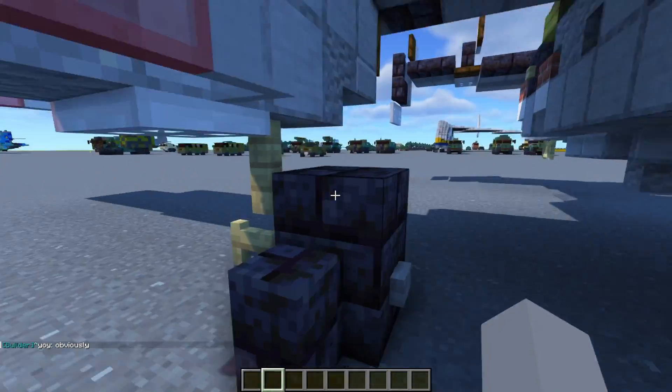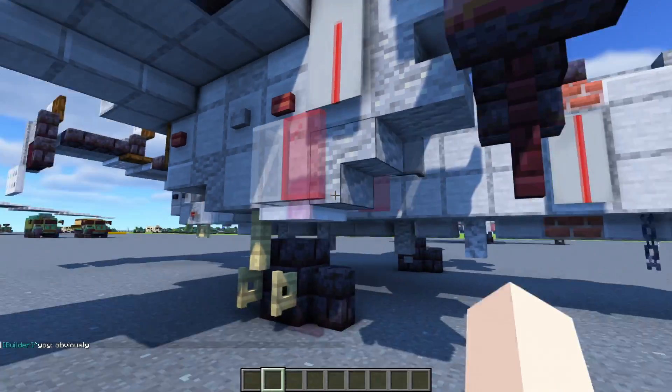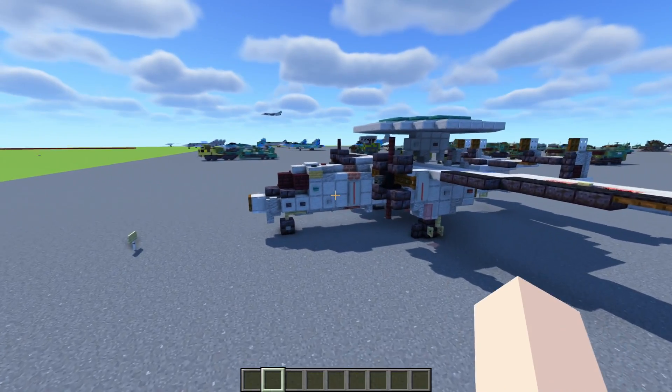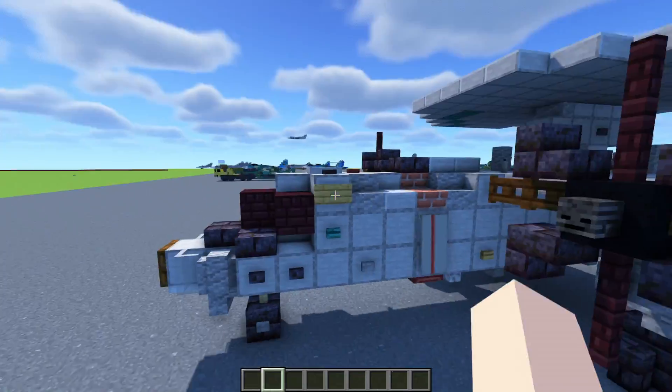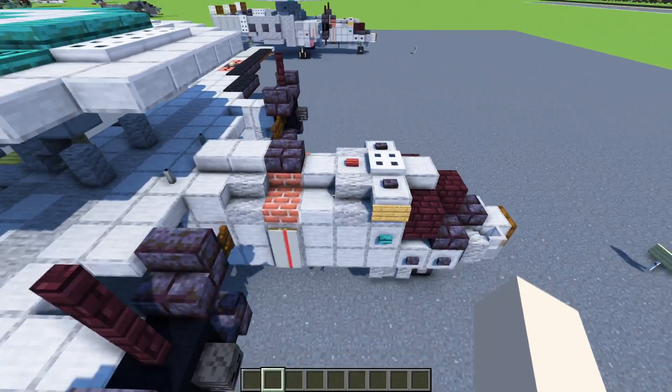We have the wheel coming out, which are the landing gear covers. On top there's an air intake. One thing I noticed about the E2 Hawkeye is it makes a bump on the front — the head of it — and then dips down, so that's why I made it dip.